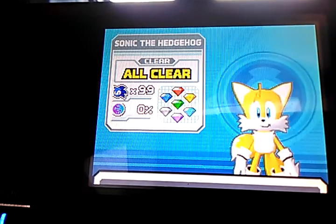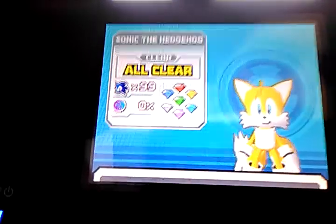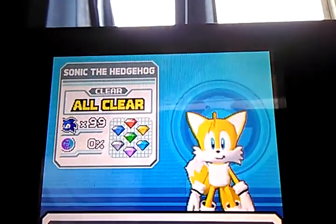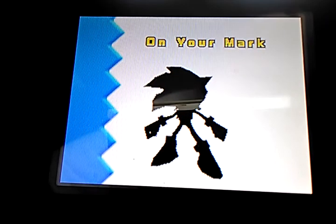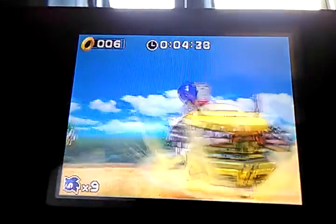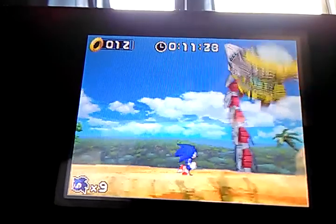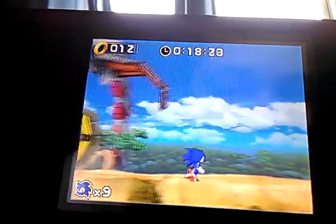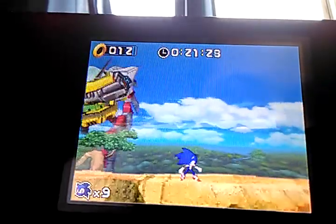We are gonna ignore Act 2 and just go on to the boss of Zone 1. Let's do one stage from each zone and then do the boss. This is the boss with Eggman. The goal is that when he does that attack — he's gonna do it again — you wait and jump, and there's that big thing right there.